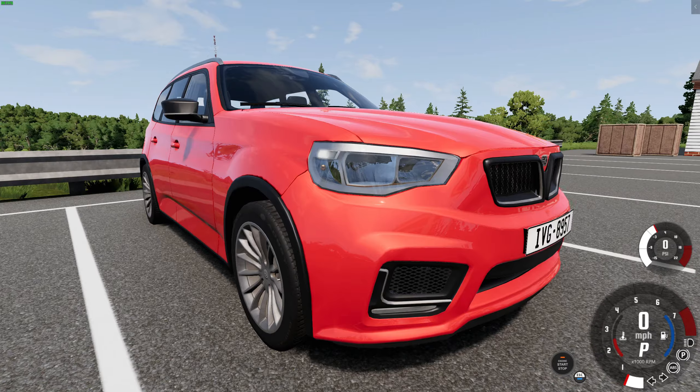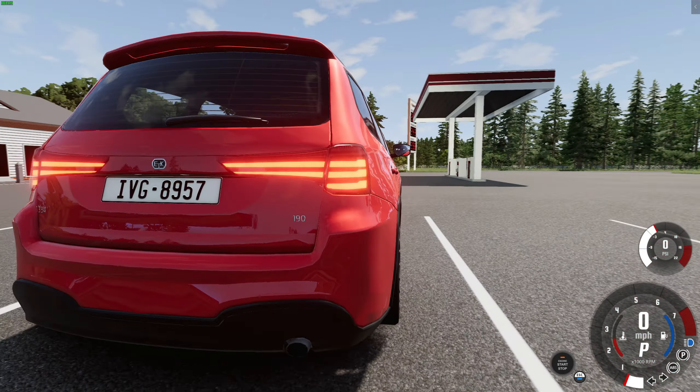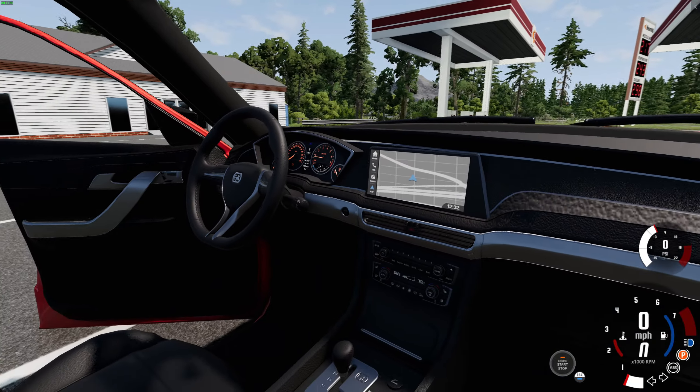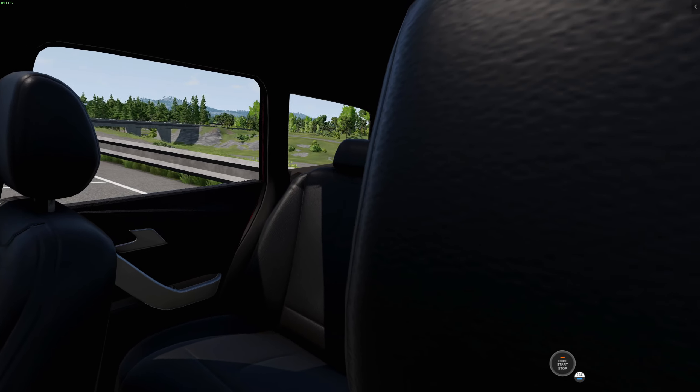The mod's been brought up to date with new lights all the way around that look really nice. At the back, look at those LEDs. All the exterior panels do open and the interior has been tweaked to bring it up to date with the other ETKs in BeamNG. This interior is almost identical to the ETK 800.